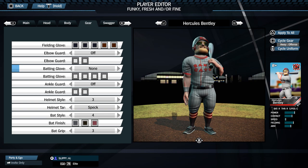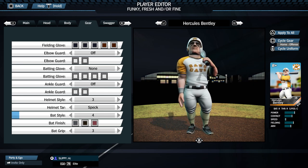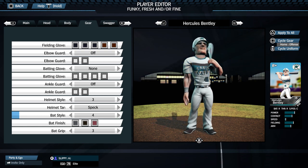If customization is your thing, the game features a complete customization suite that allows you to create leagues, custom season structures, teams including their logos and uniforms, and players including their visual appearance, attributes, and traits.